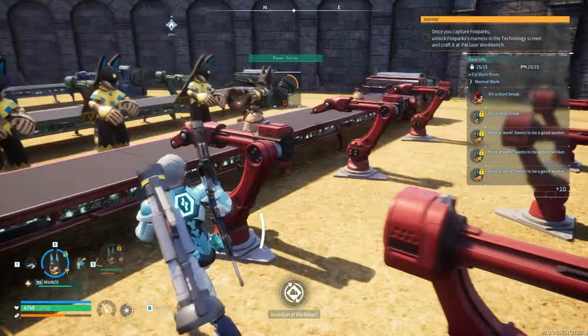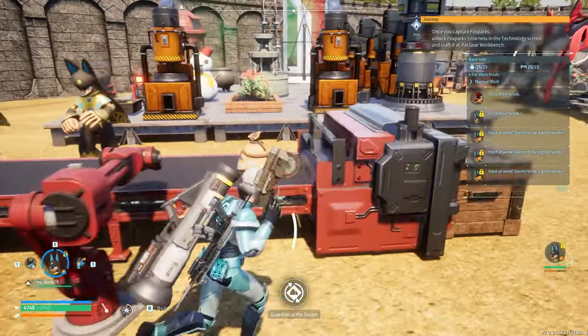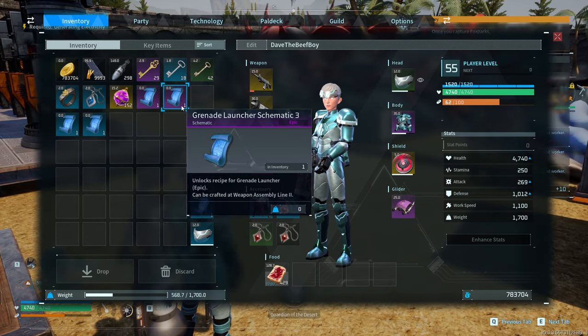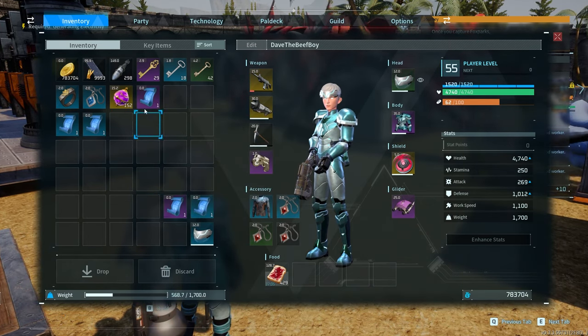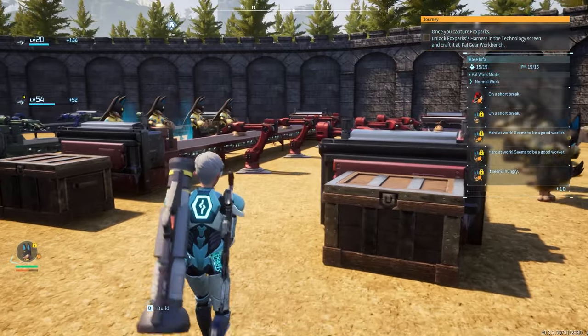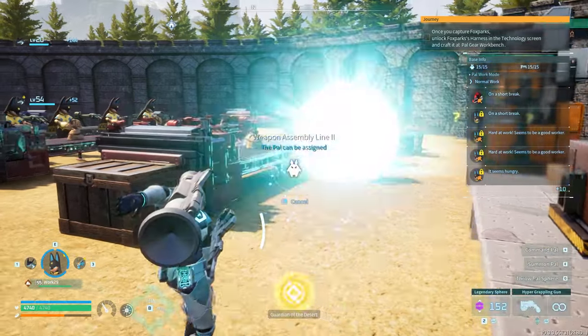Two at once, two at once. This grenade launcher is taking a minute and a half. Even the laser rifle's a little faster. So we'll make that and that, and then we'll work on flamethrower and quad missile launcher. We're essentially upgrading every single one of our weapons, which is pretty nice.